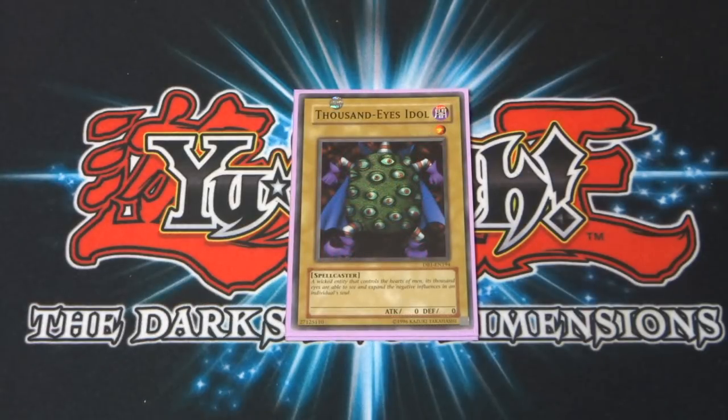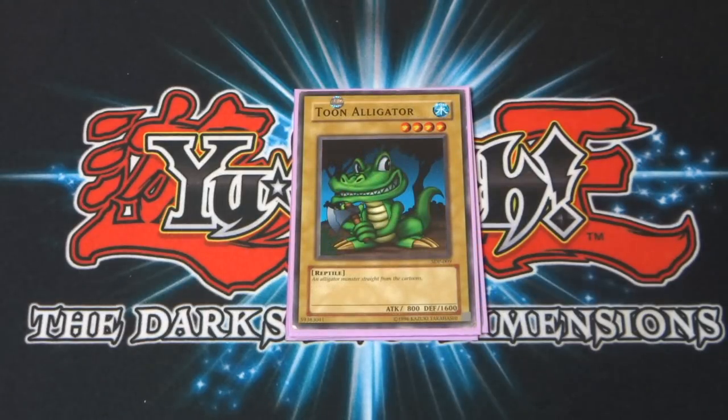Next up is Thousand Eyes Idol — garbage card, one star monster, zero attack, zero defense. Of course we all know why it's in here. Next up is Toon Alligator, a confusing monster. Four star, 800 attack, 1600 defense — not bad stat-wise when it comes to defense. The confusing part is why it wasn't made into a classic Toon with Toon World effects and maybe its own effect. If anyone knows why this is just a vanilla, let me know in the comment section below.